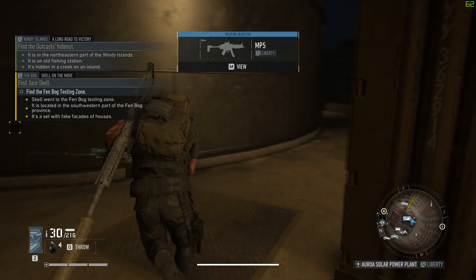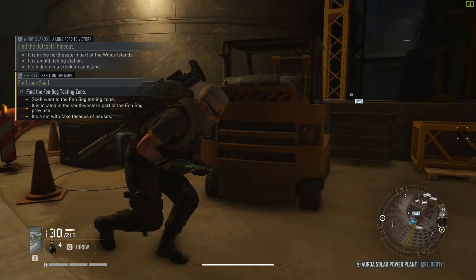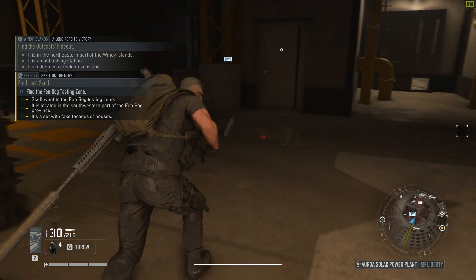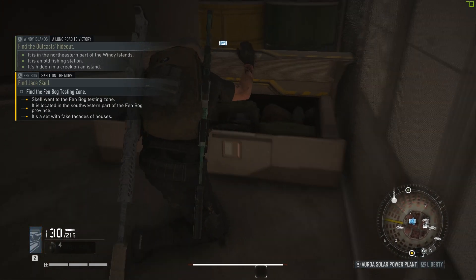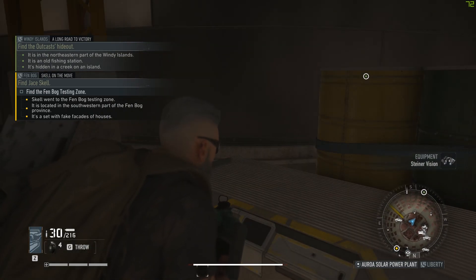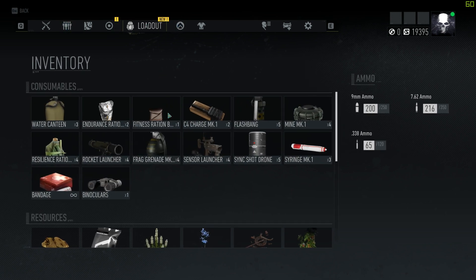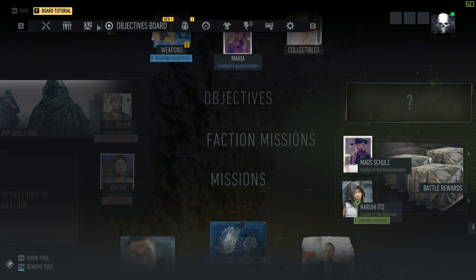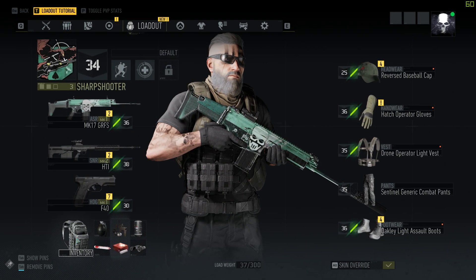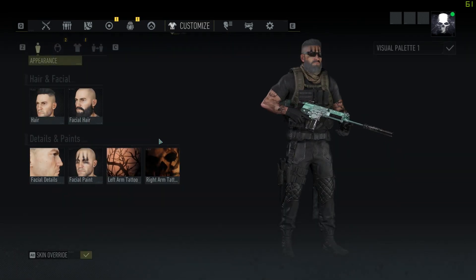Okay, one attachment here. How do I get in? Here it is — equipment: Steiner Vision. Let's check out the equipment. Will we have it over here? Nope, I think not here. Let me check out here. Shoes I don't want.